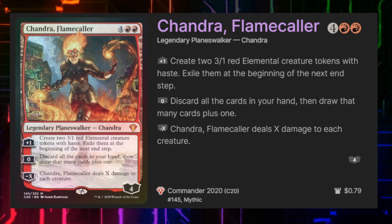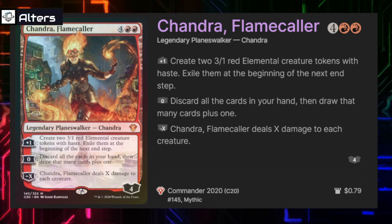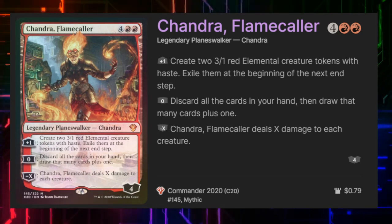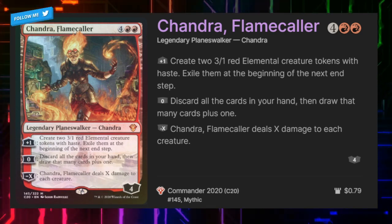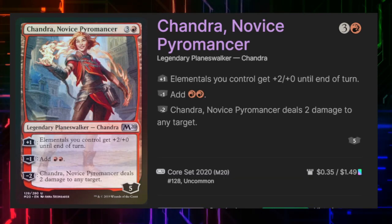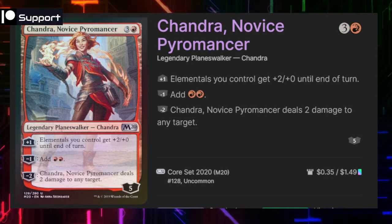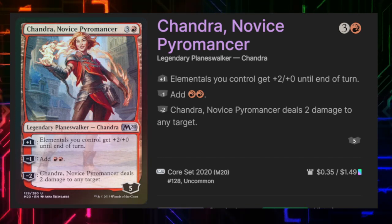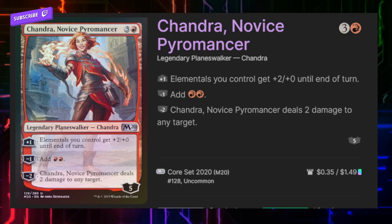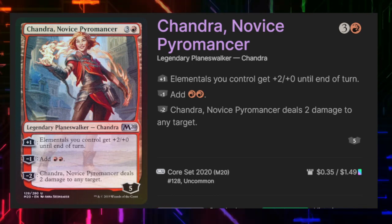Chandra Flamecaller for 4 and 2 red does a lot for the deck. When we plus her, she makes us two 3/1 elemental creatures that last for a turn. If we zero her, we can discard our hand and draw a better one with an extra card on top. And if we minus X her, she's a board wipe that deals X damage to each creature. Our next Chandra costs 3 and a red and has 5 loyalty. When we plus 1 her, she has an Anthem effect giving all our elemental creatures plus 2, plus 0 until end of turn. Minus 1 gives us 2 red mana for the turn, and minus 2 deals 10 damage to any target — a decent removal spell.